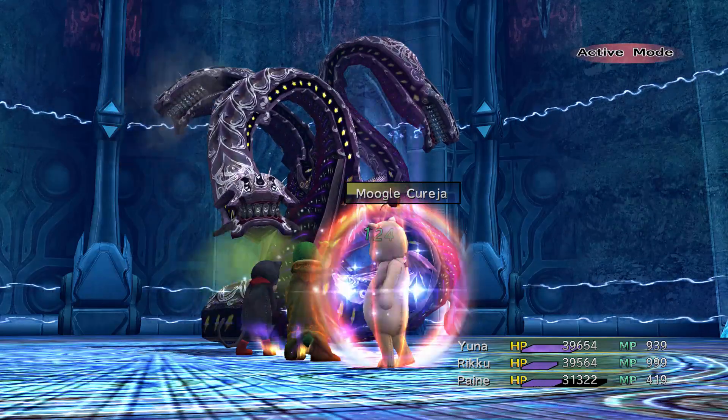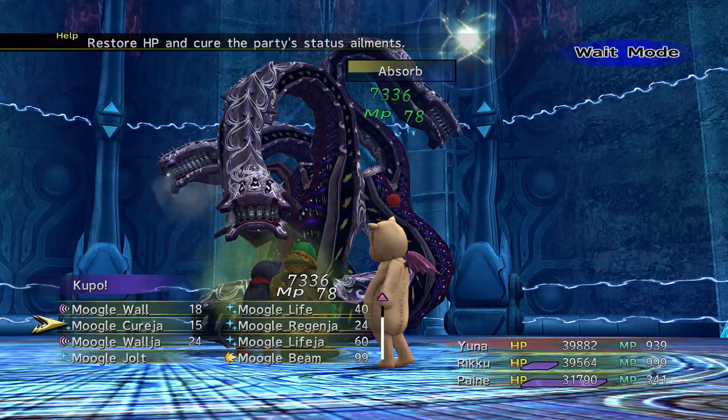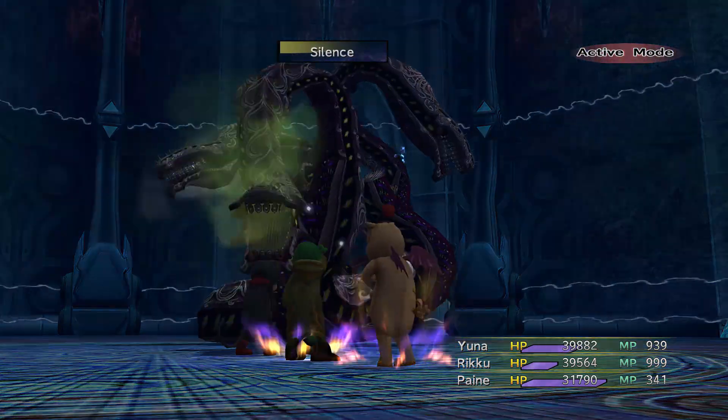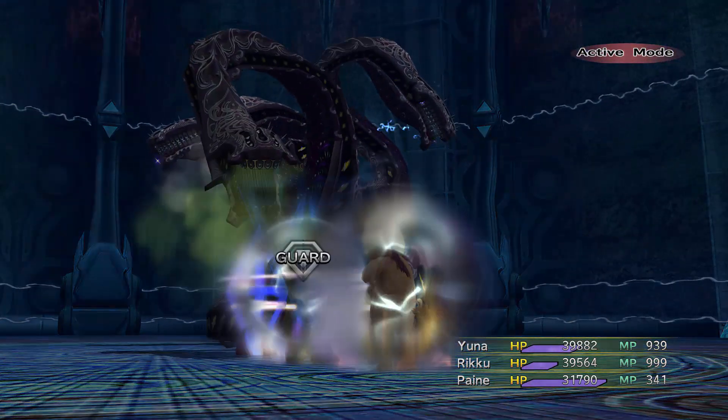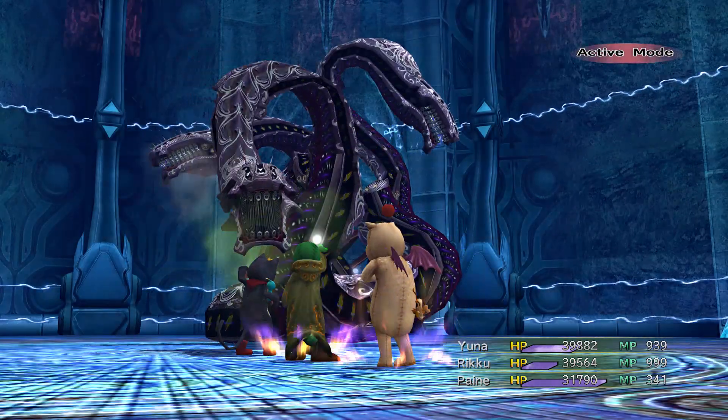Neoko Drains makes you invulnerable — it won't run out, I've never seen it run out. You could also use Finale, which does 99,999 damage. It doesn't have any charge-up time and you can use it really, really fast. So there's that as well.